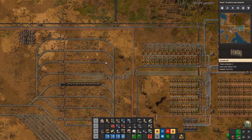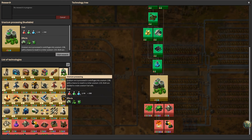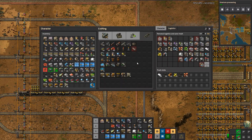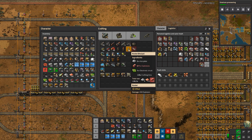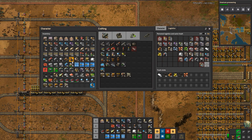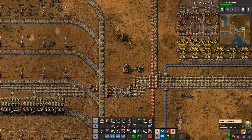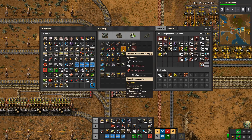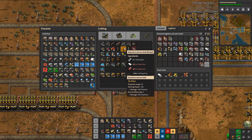The other thing I want to distinguish here is the difference between rockets and cannon shells. In the last episode I was saying rockets for the tank, but the tank actually takes cannon shells, machine gun bullets, and flamethrower fuel — not rockets. So we need to make explosive cannon shells, not explosive rockets. We'll have to bring plastic in, but that's something we can look at in a later episode.